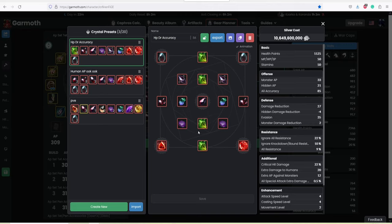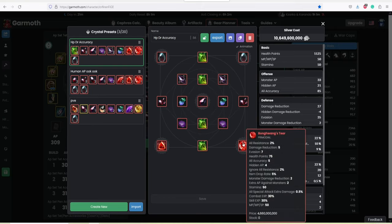You could change some of this around for succession — maybe take off a bit of accuracy, it's completely up to you. This build has a lot of HP, DR, and accuracy. With this build we get 1,125 HP, and we still have our crit hit damage. We have the new crystal — I'm not going to name it because I'll just butcher it — but it's basically an OP crystal that gives a lot of good stats.